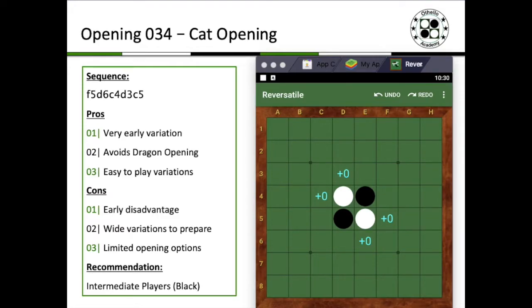Hey guys, this is opening 0-3-4, the 34th opening that I'd like to share with you — the cat opening. The cat opening, being one of the main branches, is going to be relatively short in sequence, but it's also a key sequence to consider when you're playing black. It's relatively easy to play, so I'd recommend it for intermediate players and above to go ahead and try it out.